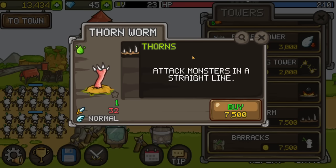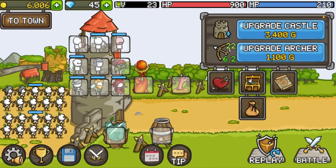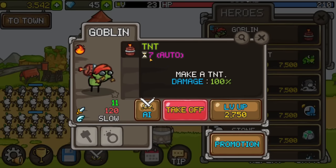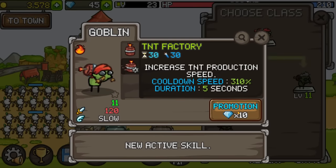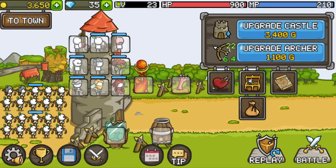Instead of the homing tower, let's put in a thorn worm — it attacks monsters in a straight line with really good damage. And with the extra money we can upgrade the goblin. Now we can promote it — we'll give it better cooldown. So it can fire more frequently.